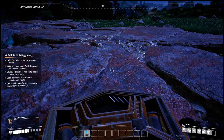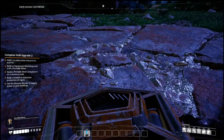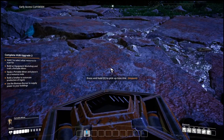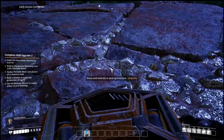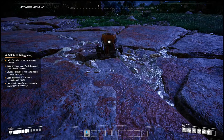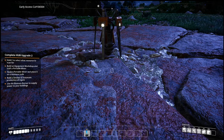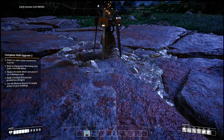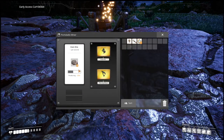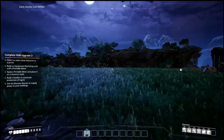Hello and welcome back to some more Satisfactory, where we built two portable miners and we're gonna see how to use them. Equip a portable miner and place it on a resource node — oh, right there! It's like a little robot, and he's gonna go to town getting us iron. Does it need gas or anything? Nope! One iron per second — that is neat.